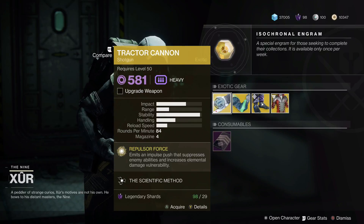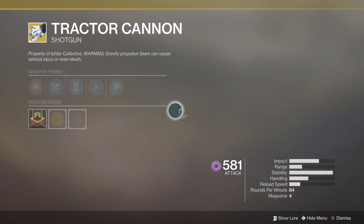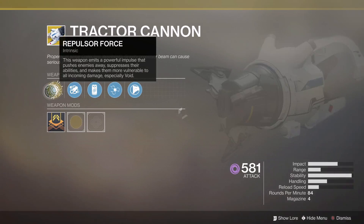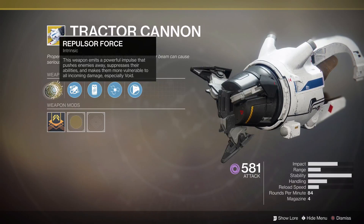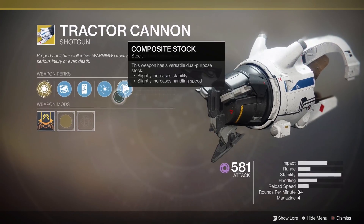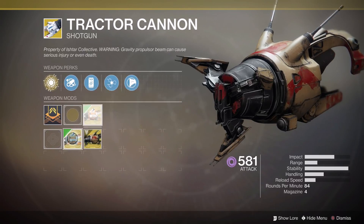If we take a look at the Tractor Cannon, we have the Signe Ticket method — damaging an opponent temporarily increases speed and handling — but the main perk is Repulsive Force. This weapon emits a powerful impulse that pushes enemies away, suppresses their abilities, and makes them more vulnerable to all incoming damage, especially void. It's a bit of a trolly weapon but really fun, especially in PvP if you want to boot people off the edge.